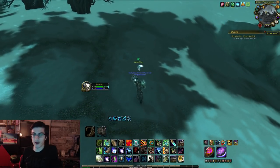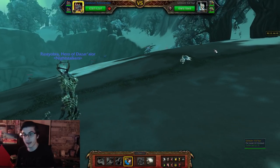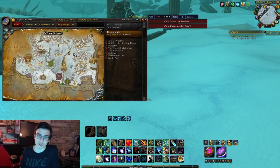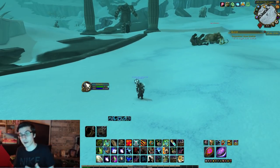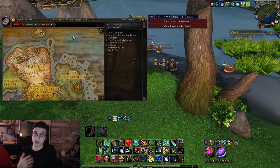The Unborn Valkyr spawns in Dragonblight in two places. The first is the Forgotten Shore — it's a rare spawn, usually only one up at a time. The second area is northeast of Wyrmrest Temple. This is actually where I got my first one. The Unborn Valkyr cannot be bought on the Auction House — you do have to capture it.